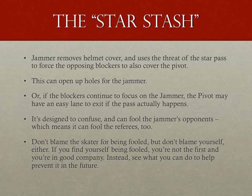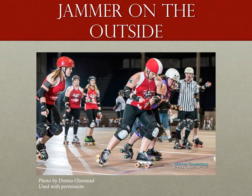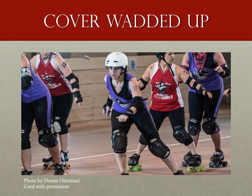Star stashes notwithstanding, there are other possible pitfalls for the intrepid jammer referee that may cause us to miss a star pass. For instance, small jammer, big blockers — a smaller jammer can easily get surrounded by larger blockers and prevent you from seeing the cover transfer. Even an average or tall jammer can be difficult to spot when on the outside of the track. It can also be easy to lose the jammer cover, especially if it ends up wadded up in a little ball inside the jammer's hand. This is likely not intentional — just the understandable desire to not lose that cover — but it doesn't make it any easier for jam refs either. We'll cover this particular scenario and its legalities a little bit later.